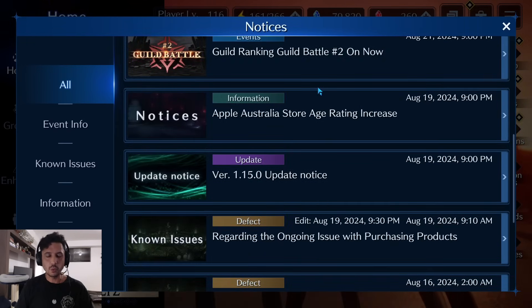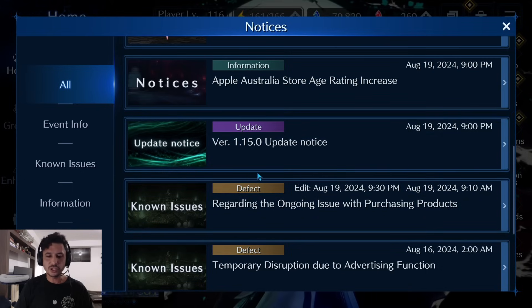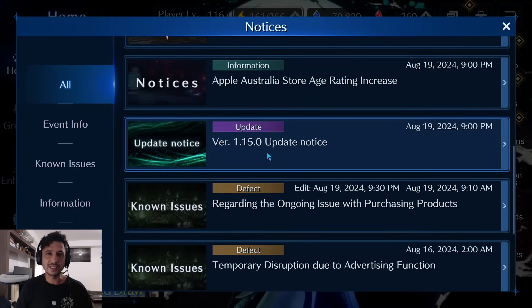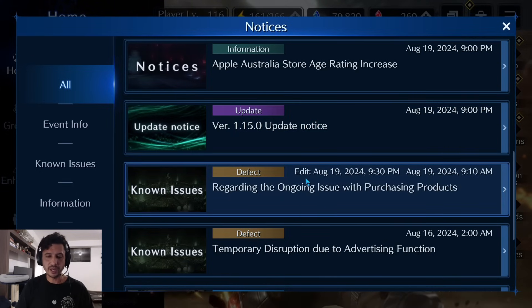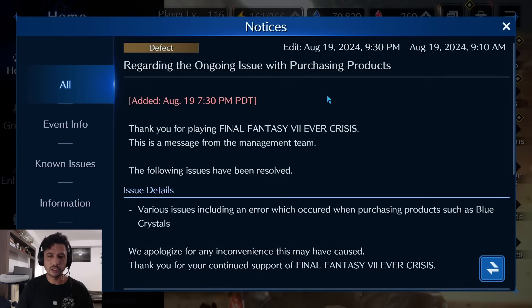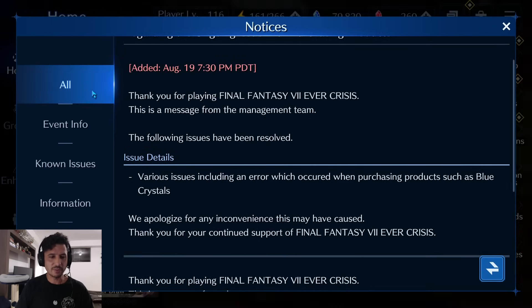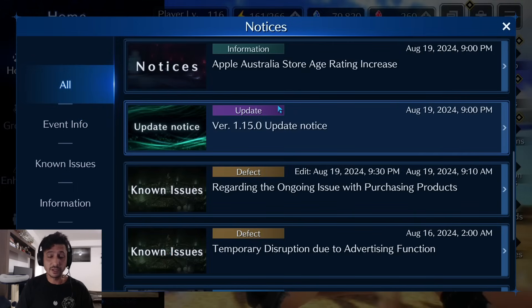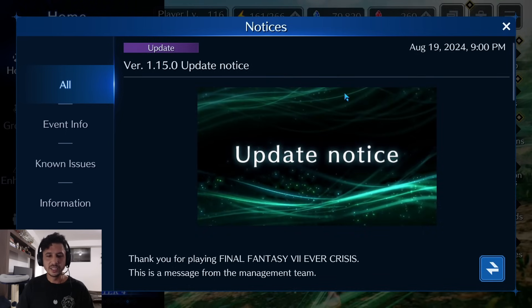I'm going to jump over to the notices and go through these one at a time. I did not do a news update on Monday because these two notices were just so small they didn't really warrant a video. The first one is regarding the ongoing issue with purchasing products — it looks like this issue has been resolved. The second one is the version 1.15 update notice.